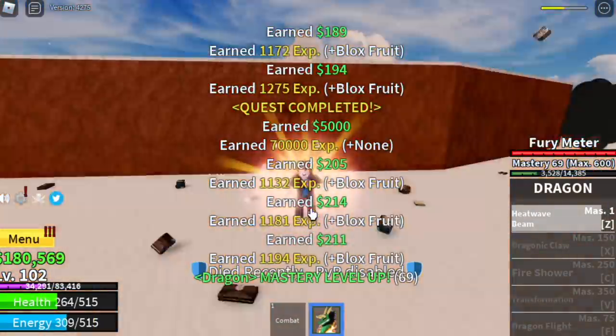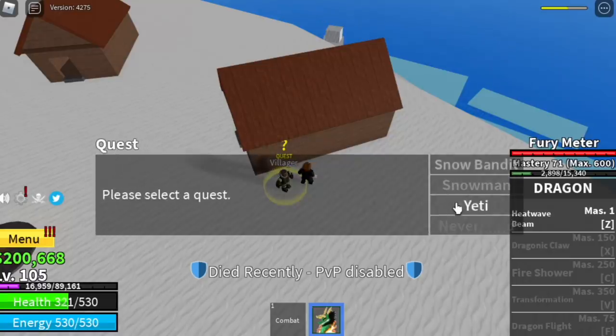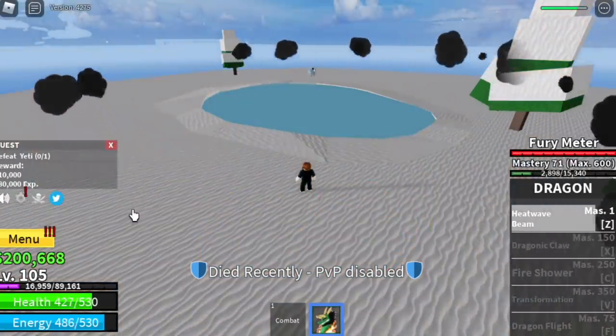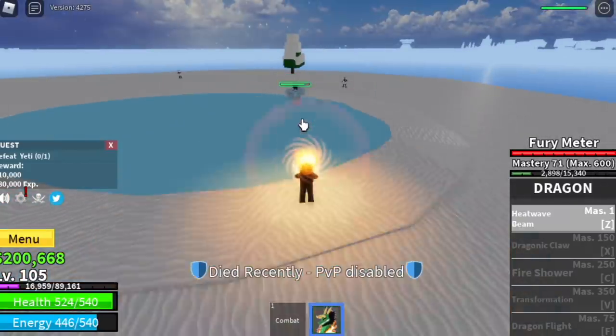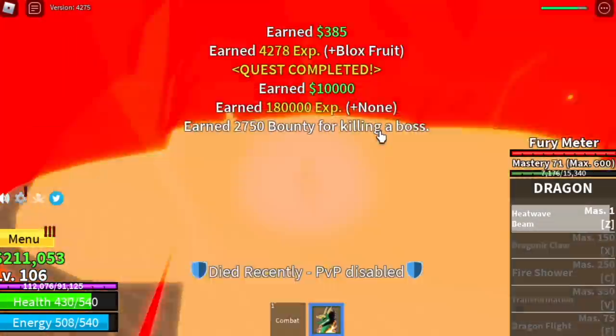When you reach level 105, you can start defeating the Yeti. We're going to skip the Snowman again — they're so far apart and you need energy to dash to make things faster. How do you defeat the Yeti? Very easy. The impact of your skill is so strong it will send them flying, and you don't need to dodge much.